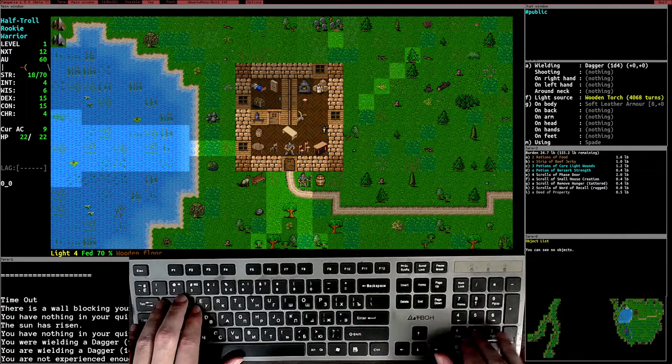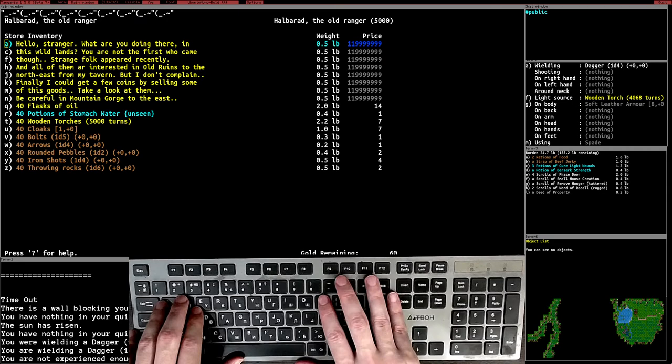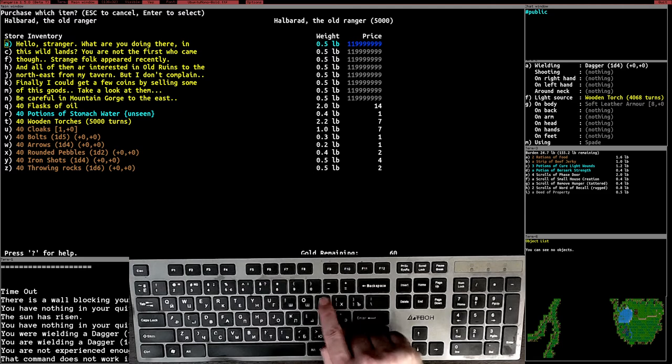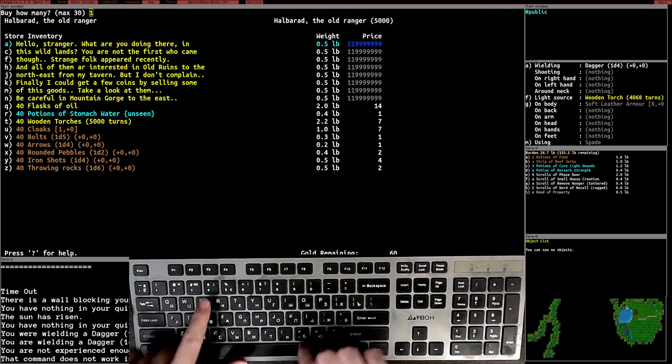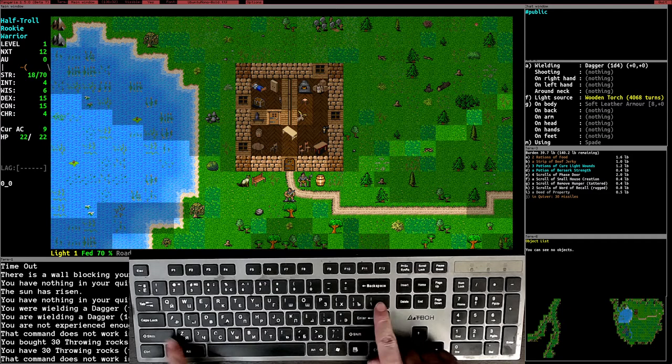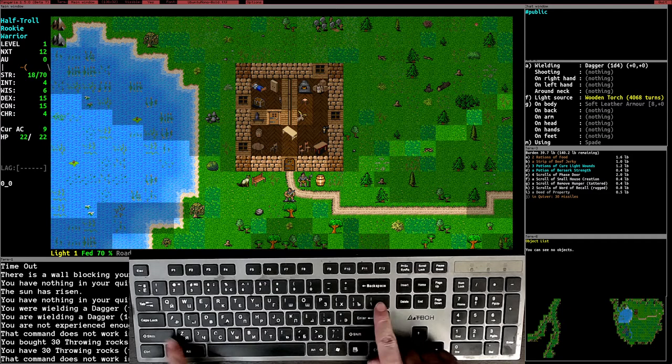Let's go to the dungeon. First, we'll buy some rocks. Go into an NPC shop, push P to purchase, choose throwing rocks with index Z, and buy 40. We were only able to buy 30 because we don't have enough gold. Push Escape to exit the shop. Now if we check our quiver with Shift plus the pipe key, we see 30 throwing rocks there.